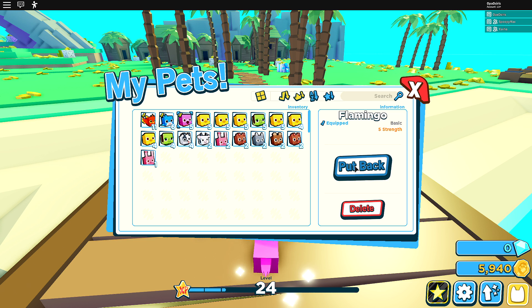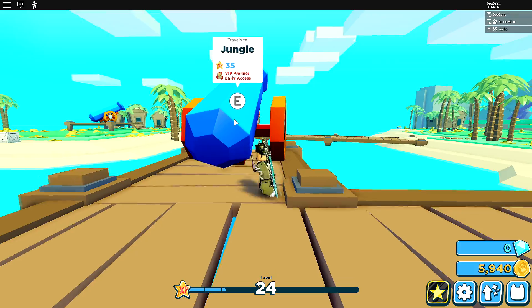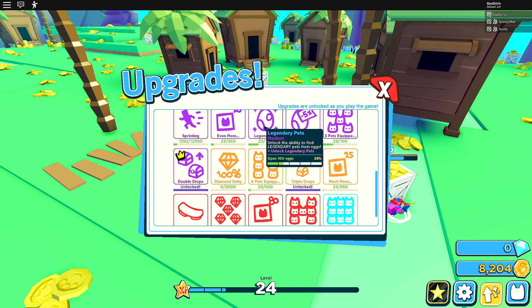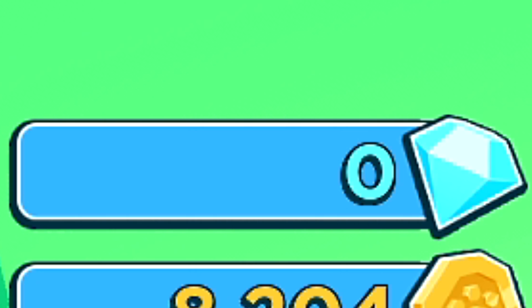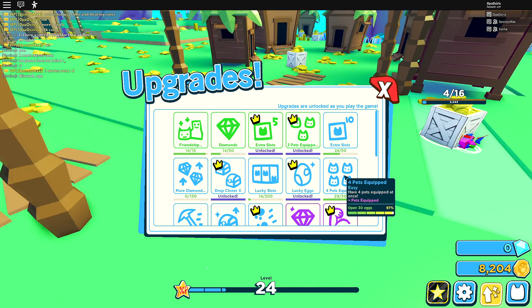I need level 35 — and VIP premier early access to get to the new area? You need to pay to win to access it? I want to check the upgrades — getting more pet slots equipped would be best. It says I don't have any worlds unlocked but I'm on the second one, so I'm confused. I still don't even have diamonds and I'm not sure what they're used for. To get the four-pets-equipped upgrade I need to have opened 30 eggs — I already have four equipped, so let me try for the fifth slot.